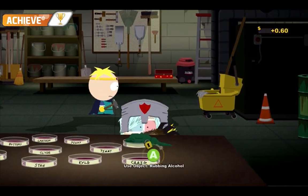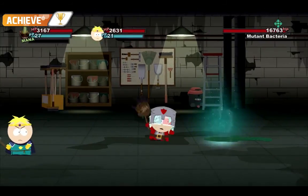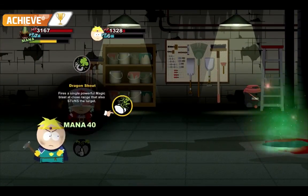During the invasion of the school, you have to go down to the boiler room. There'll be a bunch of petri dishes, and one is covered up with some green-looking thing. You put the rubbing alcohol on it and you will start the battle.